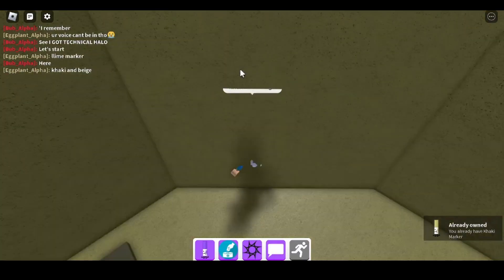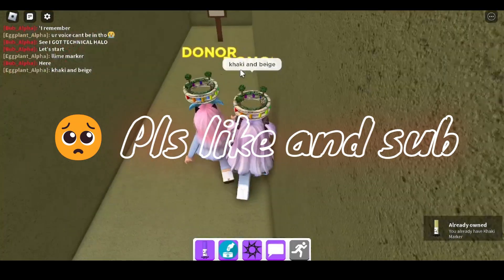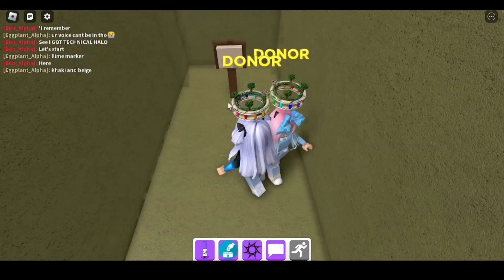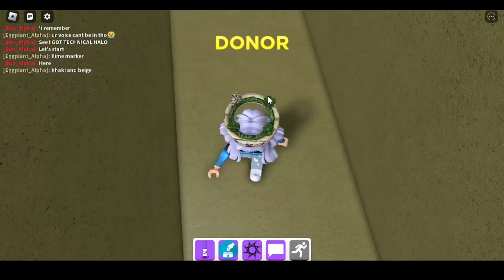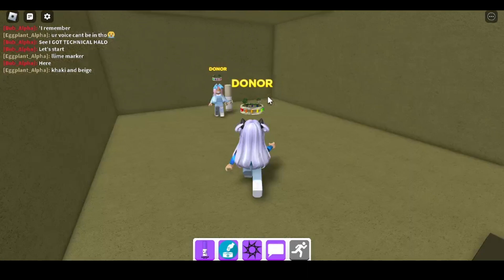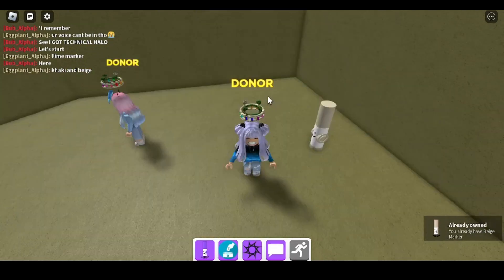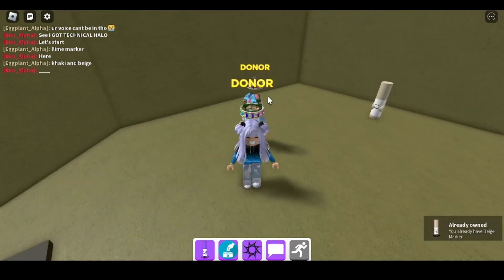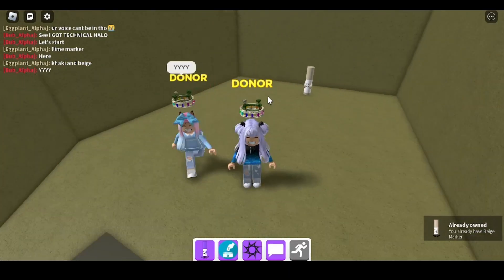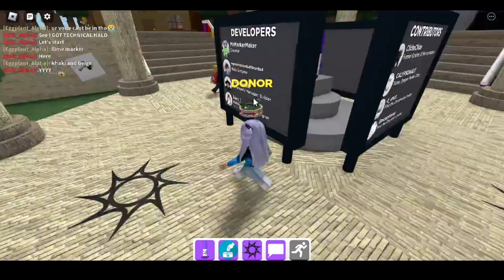Beige marker is up here, but you need to press this button for khaki marker to become beige marker. It has a cooldown, so it's over here and it will become khaki marker any time soon. Then you need to go to the gallery.